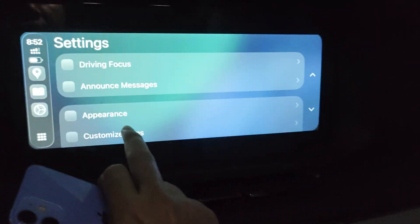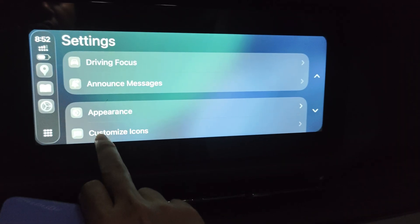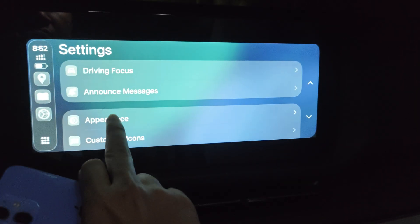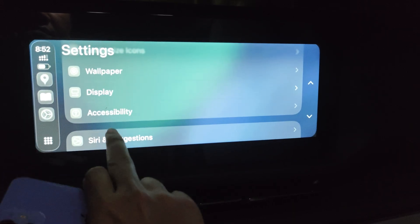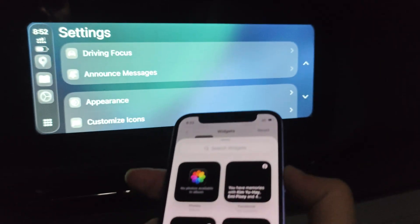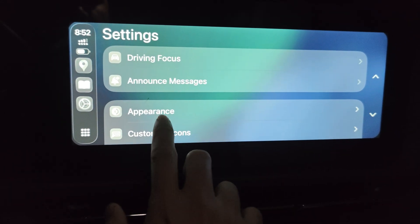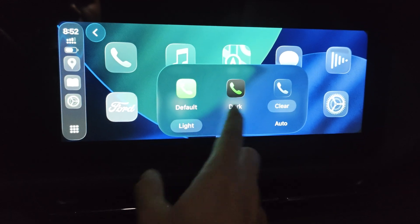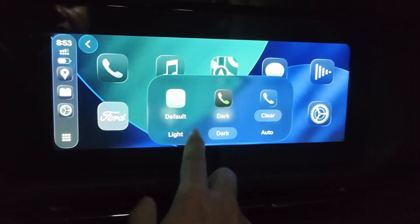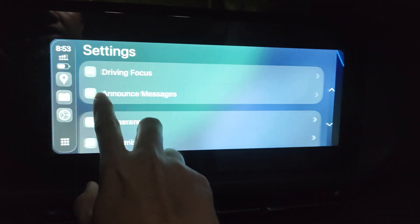Let's go to Settings to see if there's anything new. There's driving mode up here and wallpaper up here. I'll stick with dark mode — that's better because when you're driving, light mode is not good.